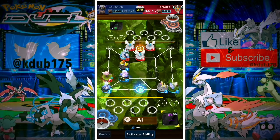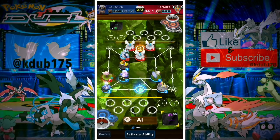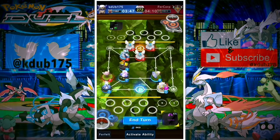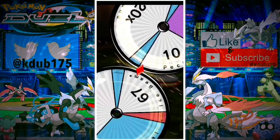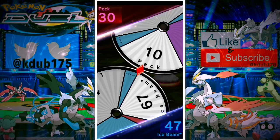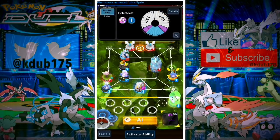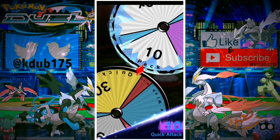Even after the nerf, Deoxys is still really tough to deal with. Pre-nerf, running three Speed Formes and switching with Defense and Attack Forms — they'd either just turtle up and move back and forth or rush you and strangle you to death. You couldn't knock anything out, they'd win super quickly, or it was a super stall match bouncing back and forth with Hurdle Jump. Ultra beasts are nothing even close to Deoxys decks.